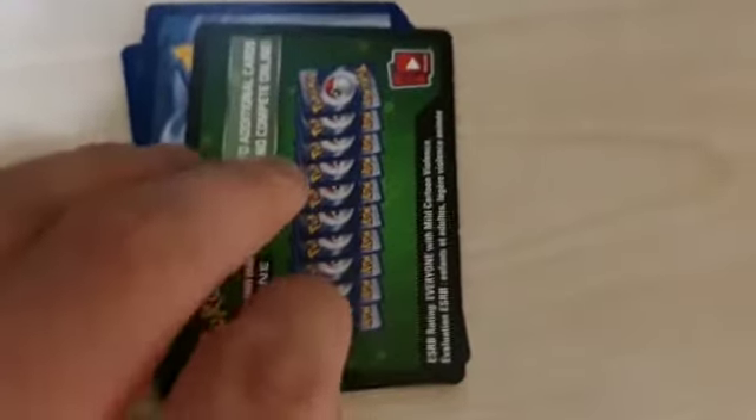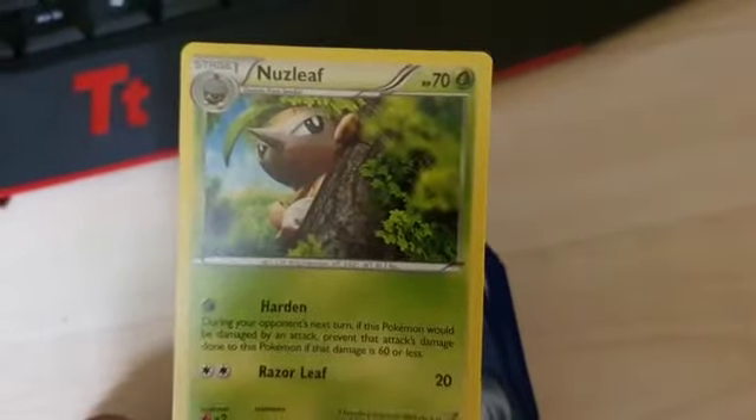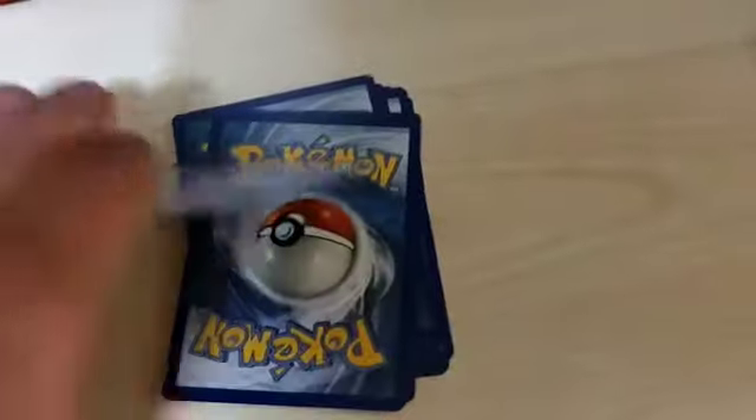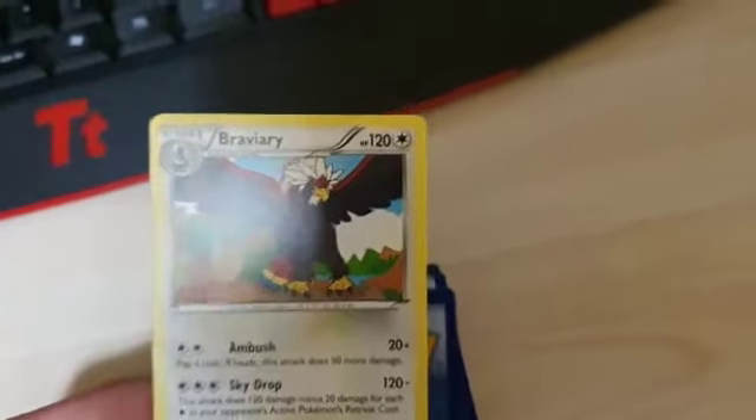Alright, let's move on to packet number two. So we've got the code card — upside down apparently. Then we've got a... Nuzzleave! Yay. The next card is a Bravery. Not too bad, not too bad at all.